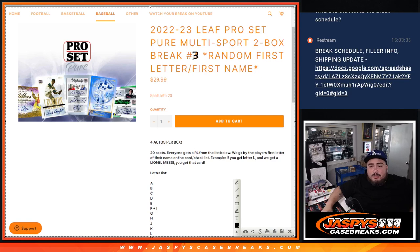What is up everybody? Jason here with Jaspies. We just sold out the 22-23 Leaf Pro Set Pure Multisport two box break. Random first letter first name, number three. Number four is already in the store, guys. And again, four autographs per box. This is a 20-spot break.